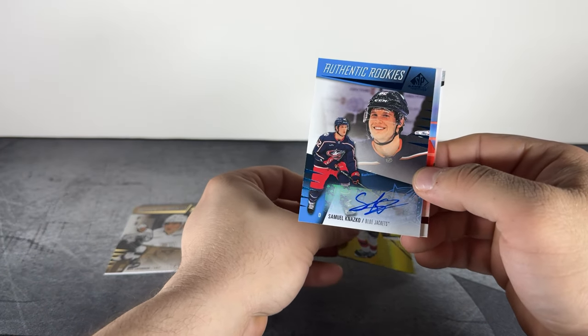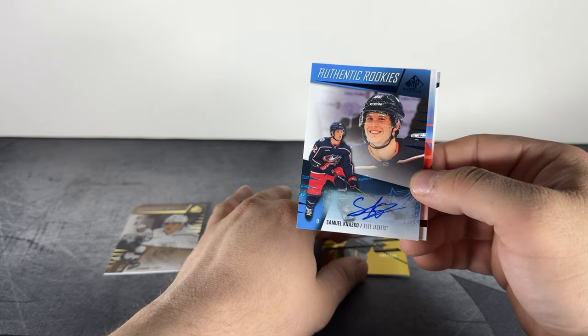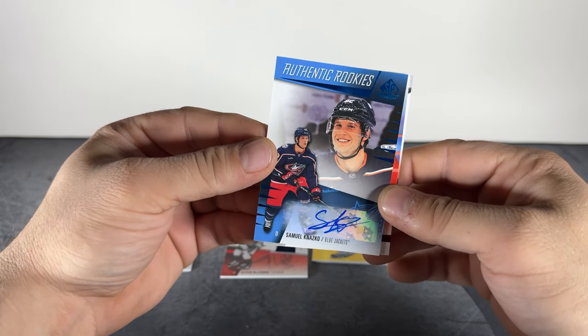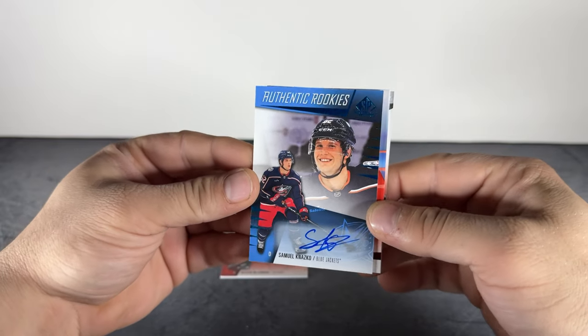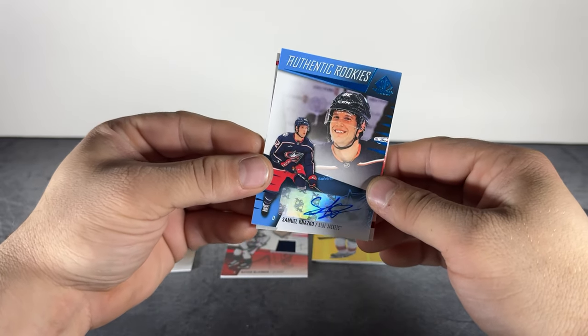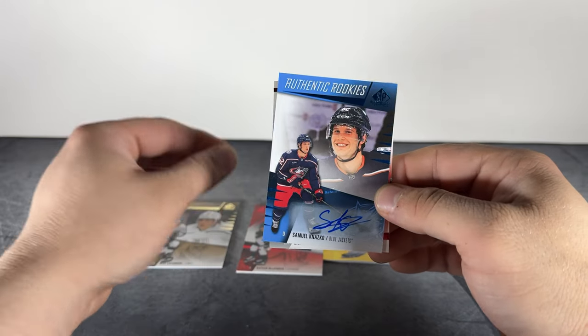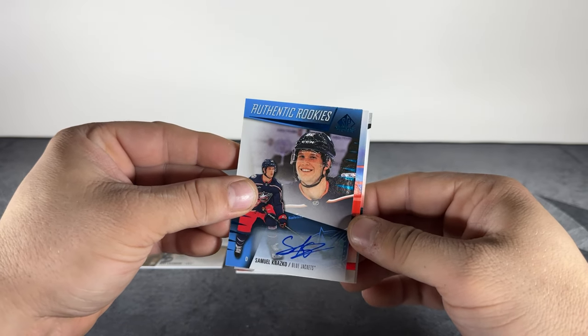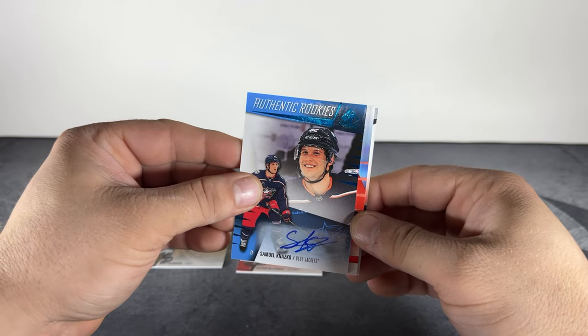Here's an autograph for the box — Samuel Nazkočo, Authentic Rookie Autograph, blue parallel. So there's a rookie auto to go with our Laferrière Authentic Rookie.